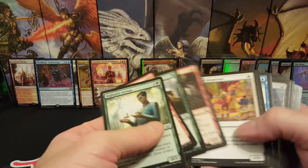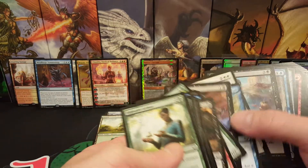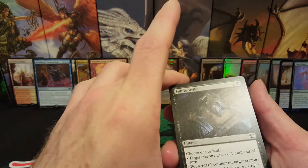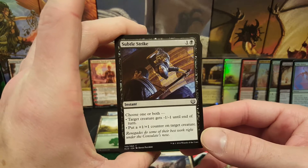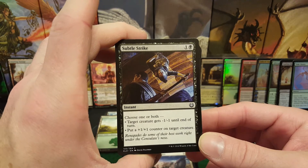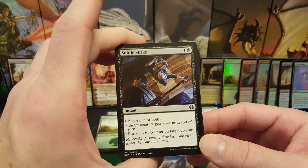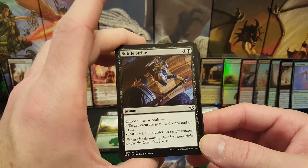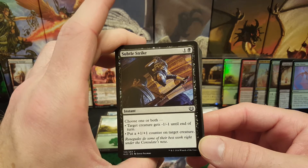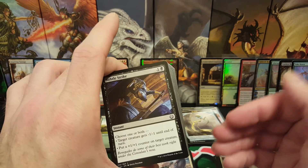And then let's do Subtle Strike because I like that one — this is part of my blue-black deck, or one of the cards I considered. So Subtle Strike for one generic and a black — you get an instant, and you choose one or both: target creature gets minus one, minus one until end of turn, and put a plus one, plus one counter on target creature. So you could give your Aetherborn Marauder a plus one, plus one counter, and then give something a minus one, minus one until end of turn. You would attack with the Aetherborn Marauder, make the blocker a zero-one, and then play Subtle Strike — and it will kill it. So that is my pick for today.